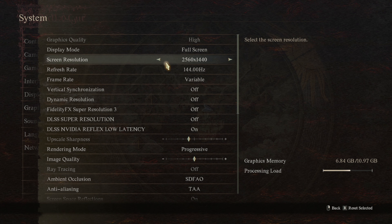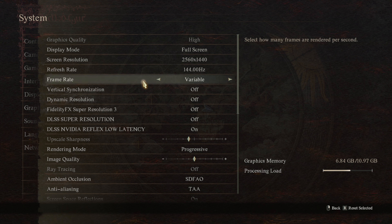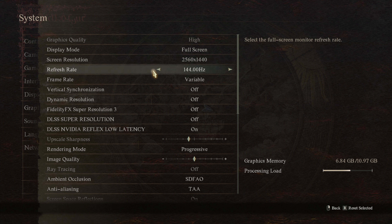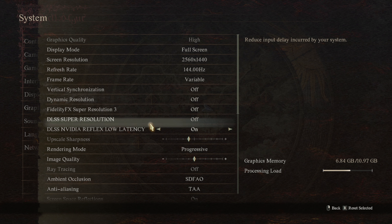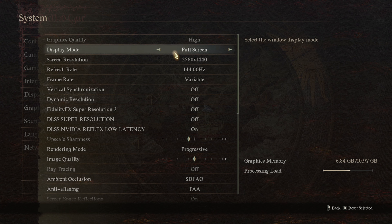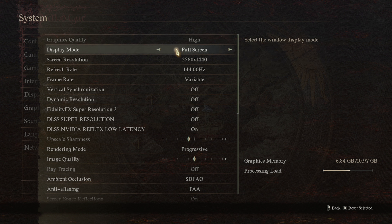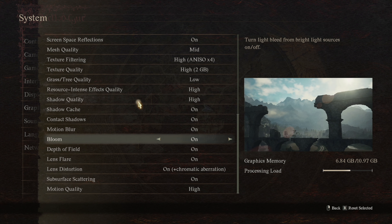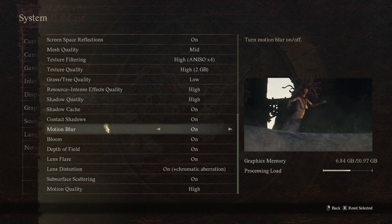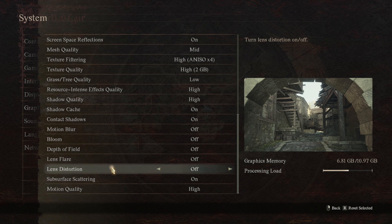Let's start our testing with 1440p resolution because this graphics card is aimed at this particular resolution, so I do expect it to work really well. But in this game anything is possible. I've selected the High Graphics Preset, and I'll disable Motion Blur, Bloom, and Depth of Field — all these nasty things.